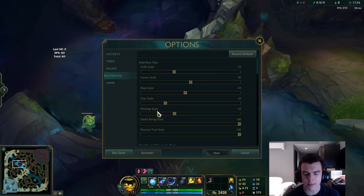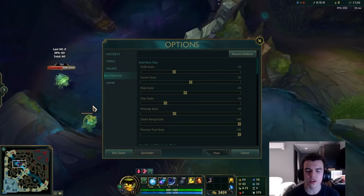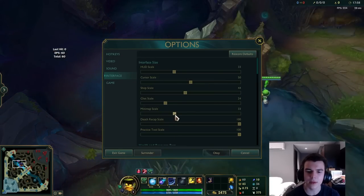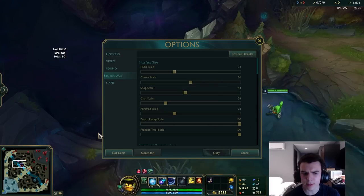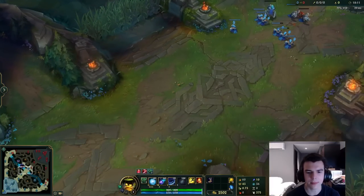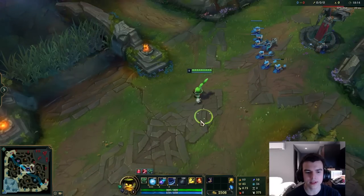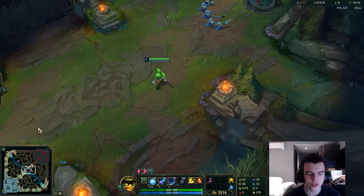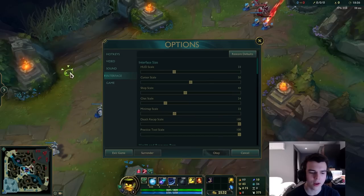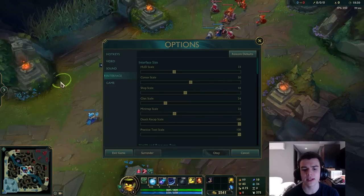My minimap is also at 33, which used to be 100 on the old map settings — I just kept the same visual size I was used to. If you struggle with seeing things on the map, try making it bigger. That said, a lot of people who struggle with the map aren't struggling to see it but rather to interpret the information. In the long run a smaller minimap is better since a large one can block vision in certain parts of the lane. I also have map on the left side, just from old Starcraft habits — this doesn't really matter.